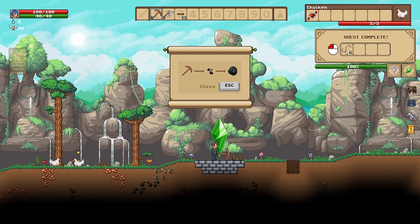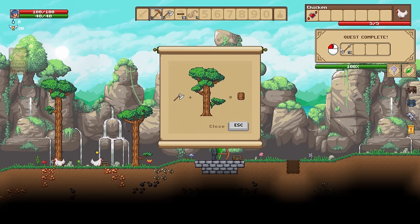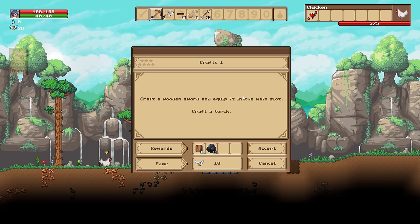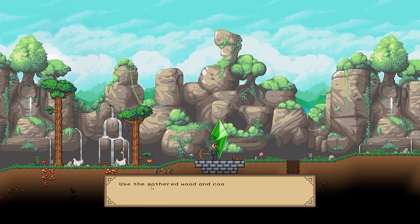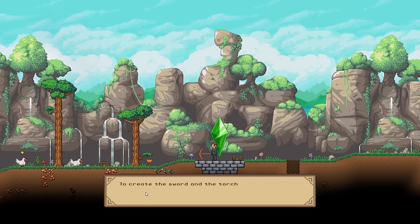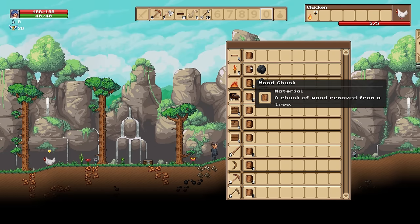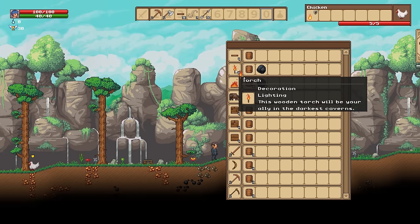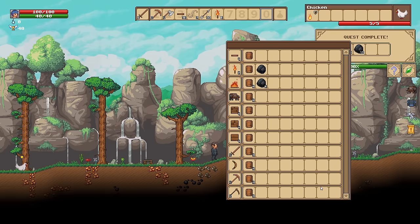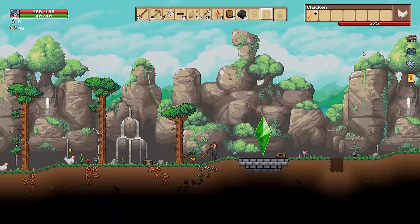That was easy! Resource 3 — gather 8. See, I already did these! Look how efficient I am! Craft time! Craft a wooden sword and equip it in the main slot. Use the gathered wood and coal to create a sword and a torch. To create the sword and torch, use the O key to open the crafting window. Let's make 8 torches and 1 wooden sword.